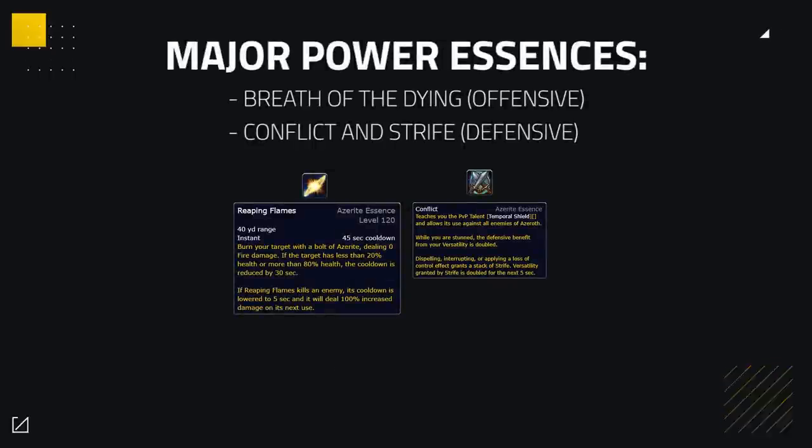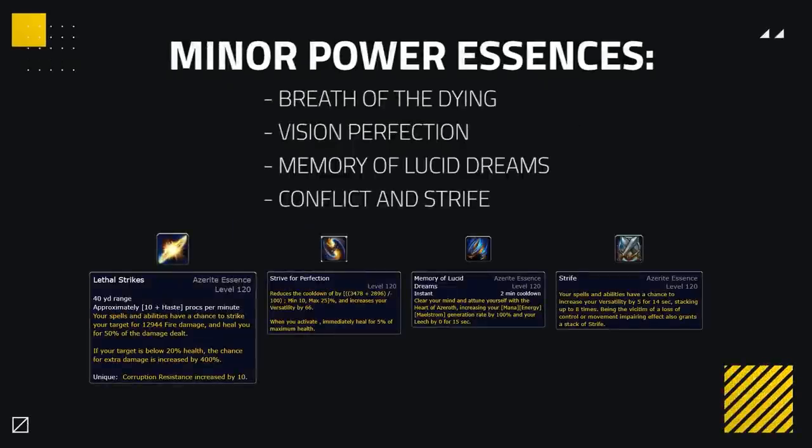Your major power essence will usually be Breath of the Dying for offensive playstyles, or Conflict and Strife for a more defensive playstyle. That leaves your minor essences usually being among these four, making the minors dependent on whichever of the two is in your major slot.